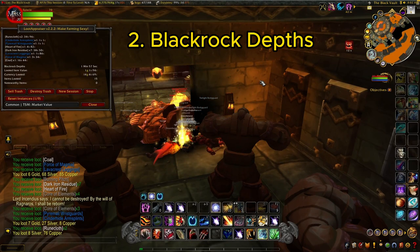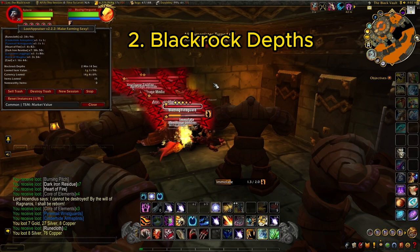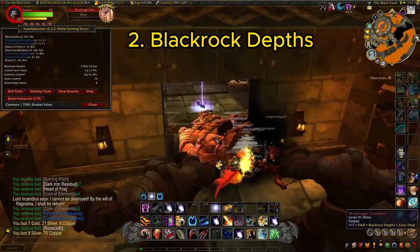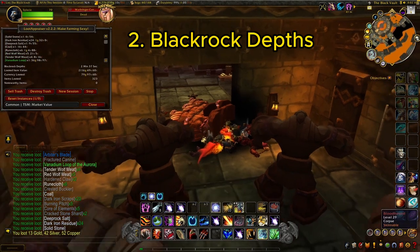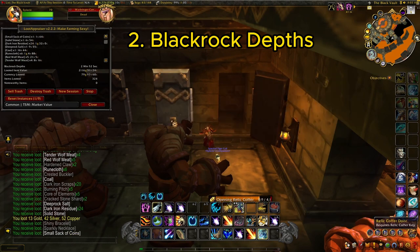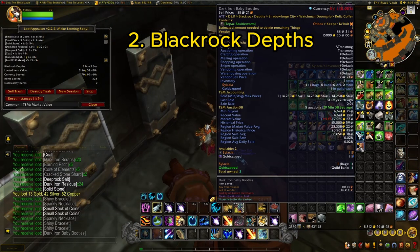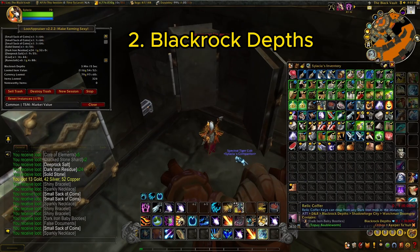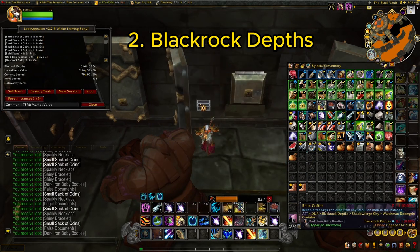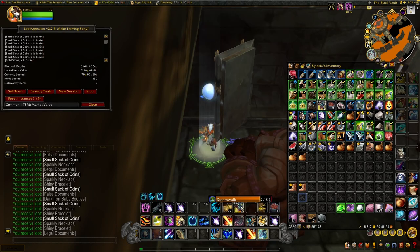The reason I like the route I'm showing on screen is that when doing this farm you will get Relic Coffer Keys. A lot of people just delete them from their bags, but I highly recommend heading over to that area and opening the coffers. When looting, you'll get these keys and they can open the coffers as you can see. A lot of people think it's only junk inside, but we're looking for the Dark Iron Baby Booties — a very expensive gray item used to get the Bobble Pet from Shadowlands. I sell the Dark Iron Baby Booties for anywhere from 15,000 to 20,000 gold each, and we actually got lucky and got two of them.